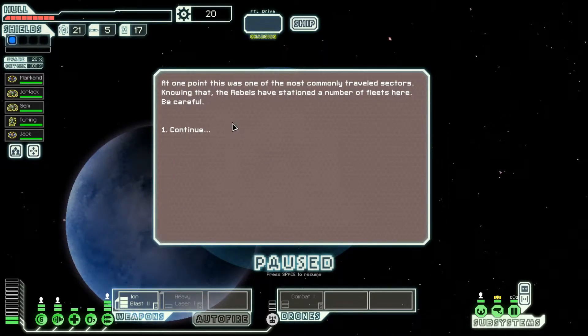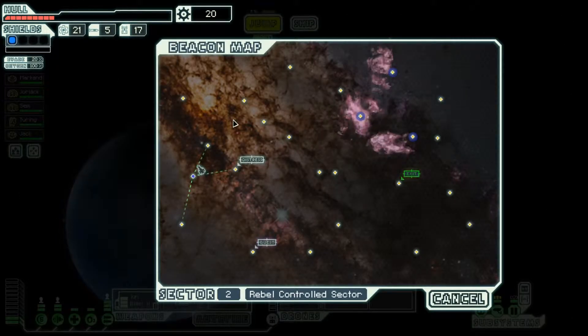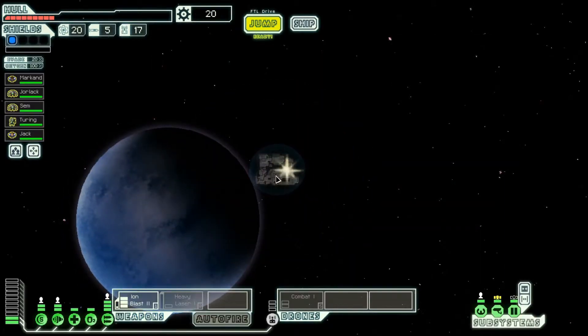At one point this was one of the most commonly traveled sectors. Knowing that the rebels have stationed a number of fleets here, be careful. There's a distress beacon and a quest. Oh, can I get to the quest from here? No. How do I get to the quest? I basically have to go there immediately otherwise I will not have enough time to do it.